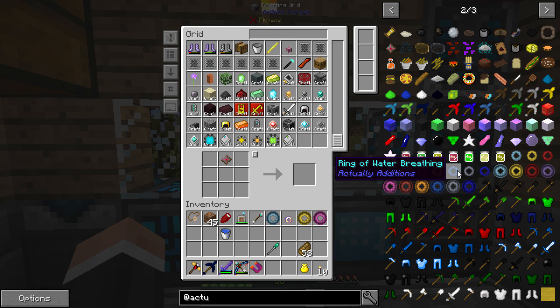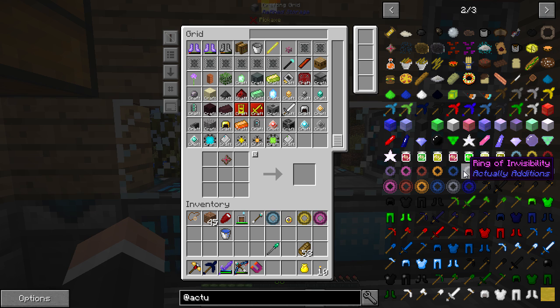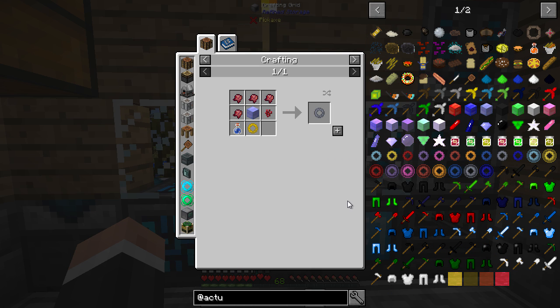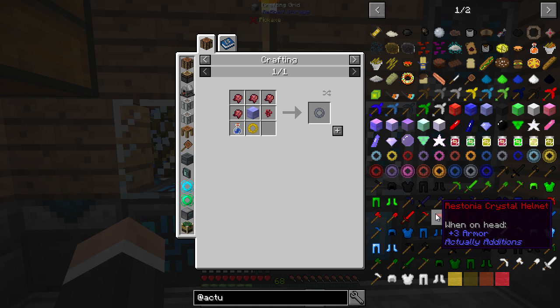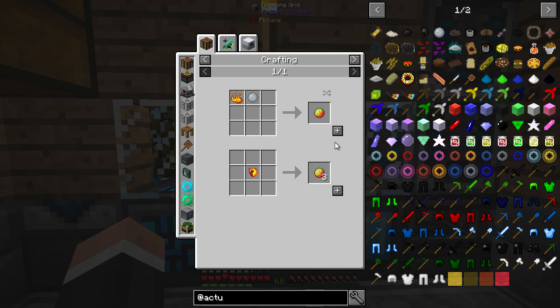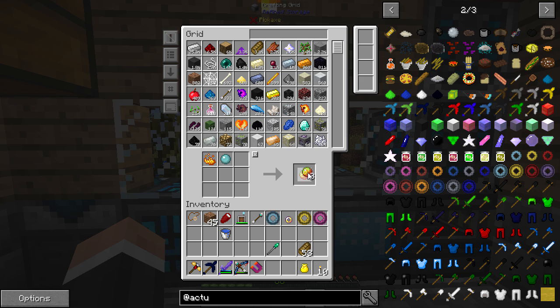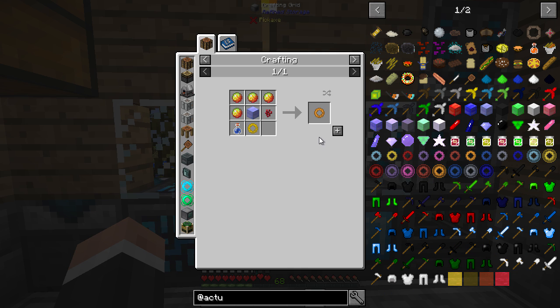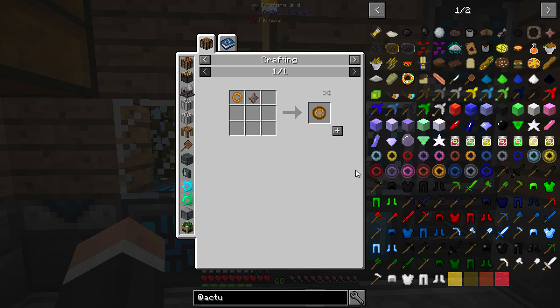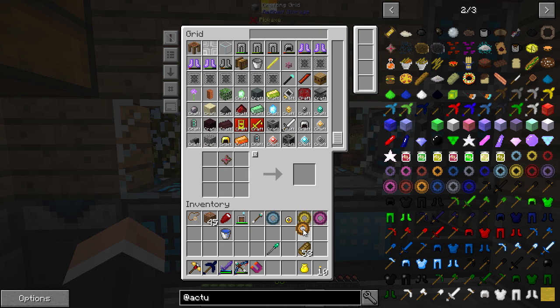Water Breathing I can't say I'm too bothered about, because I've not actually been in the water. Ring of Invisibility — I wonder. That sounds maybe like something. Are we able to make any? Yes, we are. I think Fire Resistance will be a good one to have. And Advanced. Man, this is so easy. I love it.